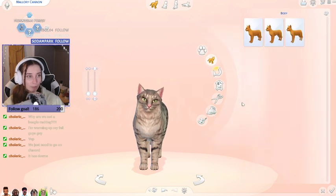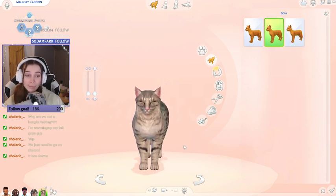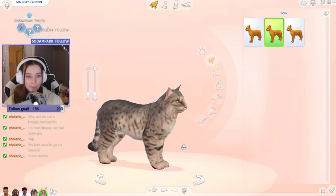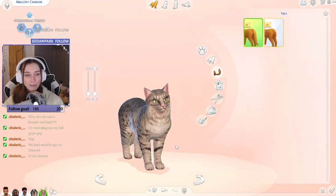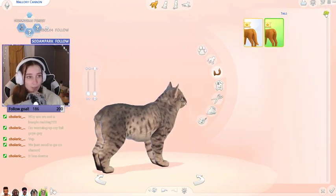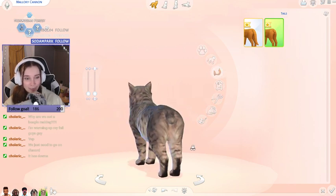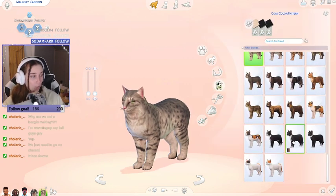Now we can go to body. There are only three body types for cats: one — chonkers, two — skinny, three — just in the middle. That was funny. It'll look a little bit chunky, maybe just really fuzzy. Tails — only two choices, both are cute. One, two, three — oh, got a little baby nub.